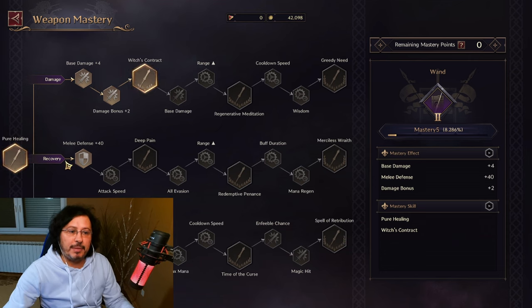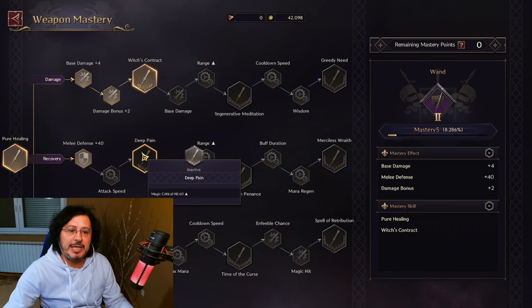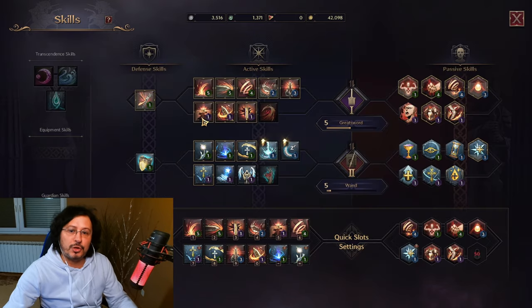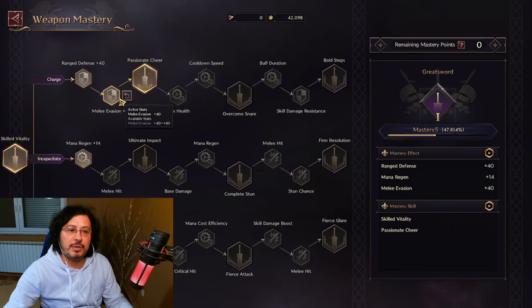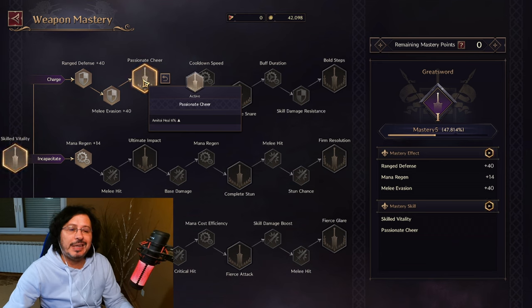In the recovery part, you can see melee defense plus 40, attack speed plus 1.2%, and deep pain — this effect gives magical critical hit plus 60, and so on. For greatsword, for example, we have charge: range defense plus 40, melee evasion plus 40, passionate cheer — this gives Amitoy heal plus 6%. This is very important.